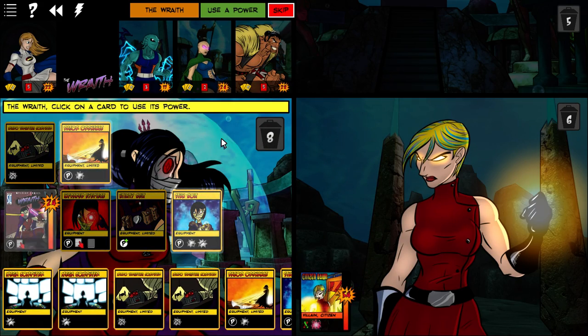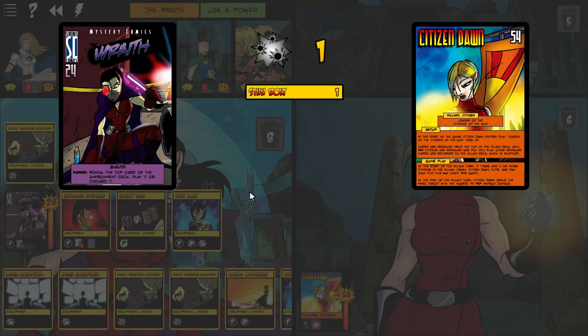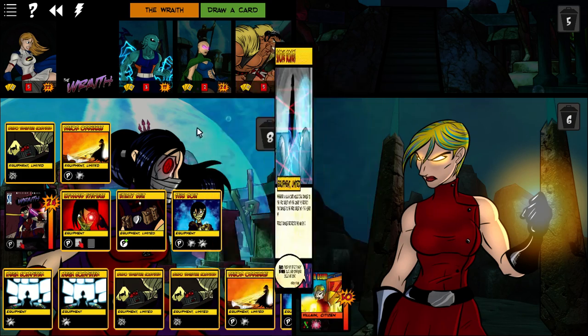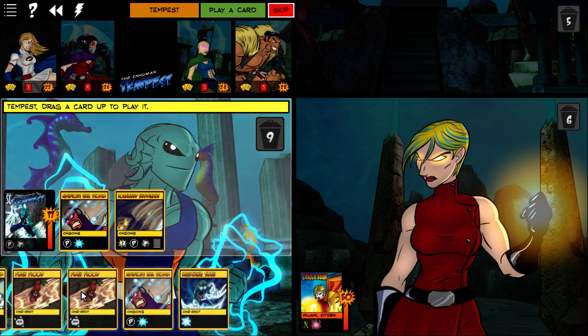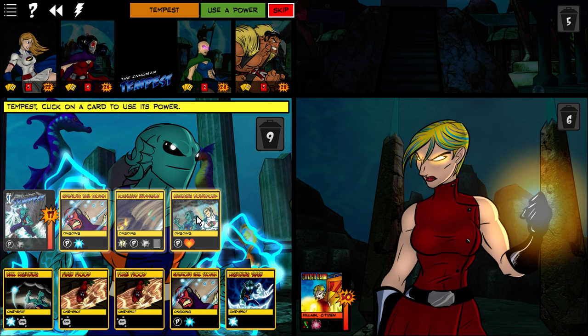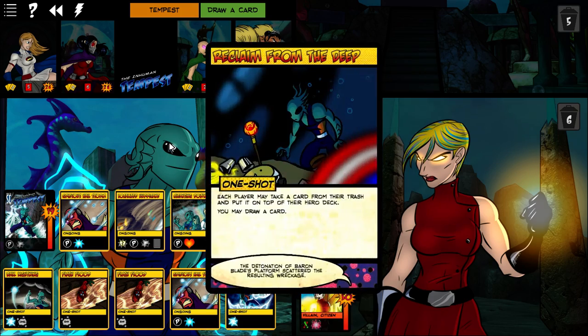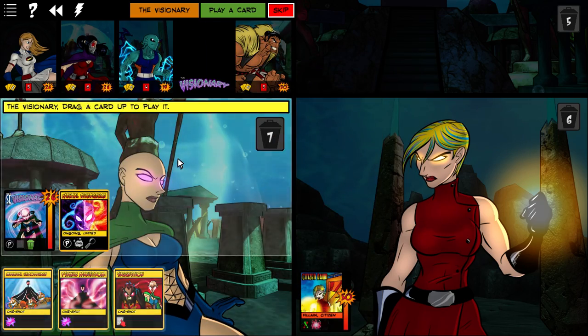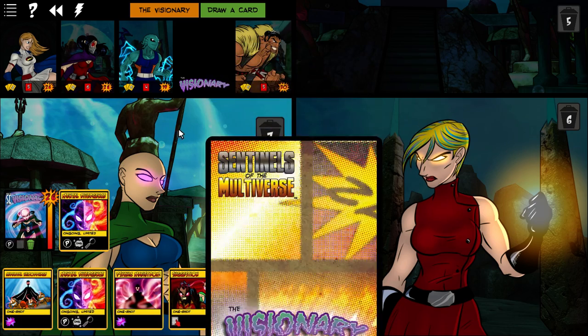I think we'll use Stun Bolt on her so her damage gets reduced. Tempest can play Cleansing Downpour — use that to heal. Good. We're in a great spot. We'll skip and skip — she needs the card draw, so we can just get the draw too by skipping both. Haka does not have much to do, so we'll double skip here as well. I need more citizens in play — more citizens please.